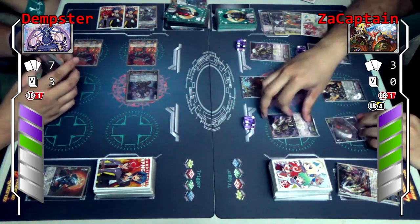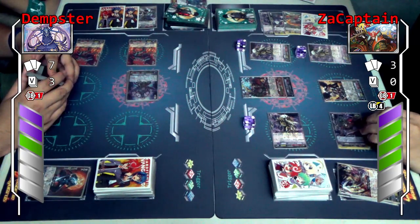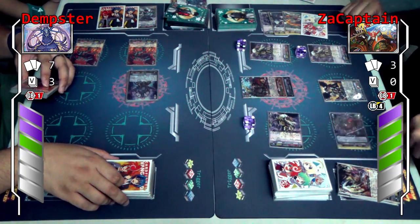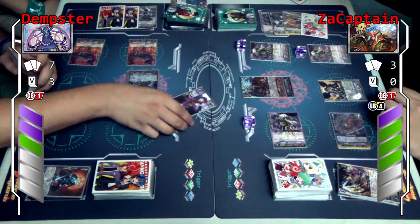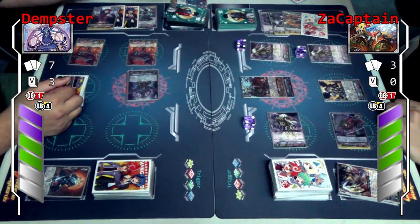I will attack with this side — this is 16k attacking your vanguard. 15k? 15k — in that case I'll take it. Damage check — plus 5k. Then this one will attack your vanguard. I'll PG that.